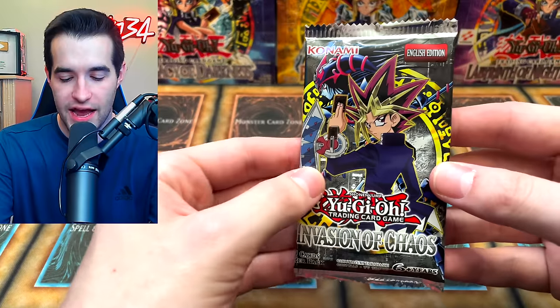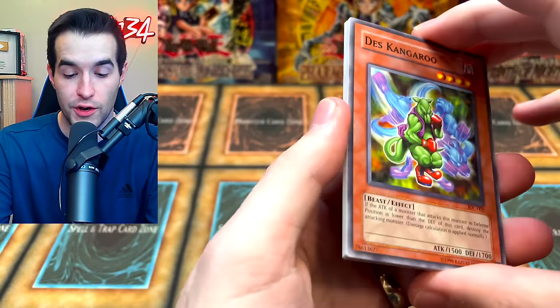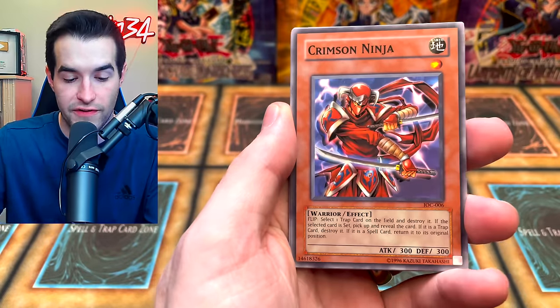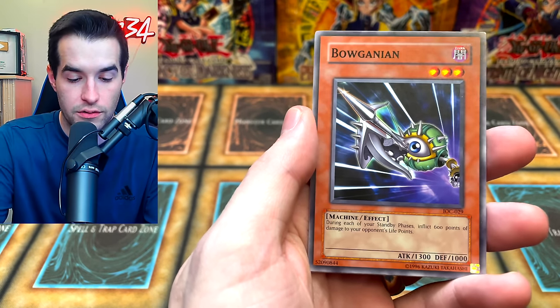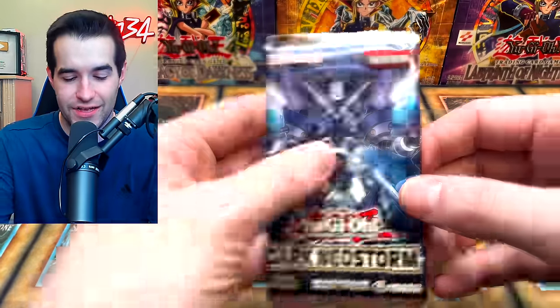Now we get to open the IOC pack — you guys know I just wanted to open the IOC pack. The Gnome Material, very cool. Let's see if we can actually pull something good. We got Chaos Greed, Torpedo Fish, Crimson Ninja, Tower of Babel, Deskangaroo, Pinchopper, Blazing Impachi, Ogaini, and the Berserk Gorilla is at it again.